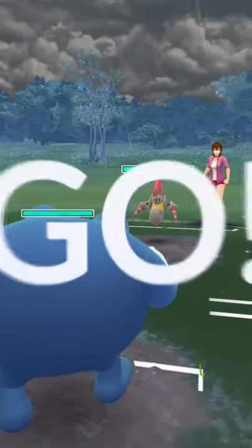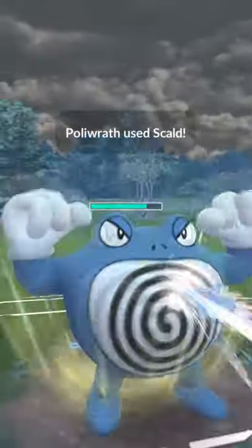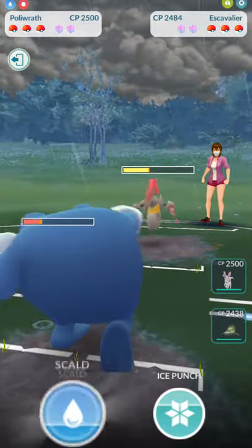Welcome back to another GO Battle League battle. It's gonna be Poliwrath opening up against Scavalier. We're gonna fire off a Skull Bash at the start to get the attack drop and do some heavy chip damage, but there's the Drill Run.